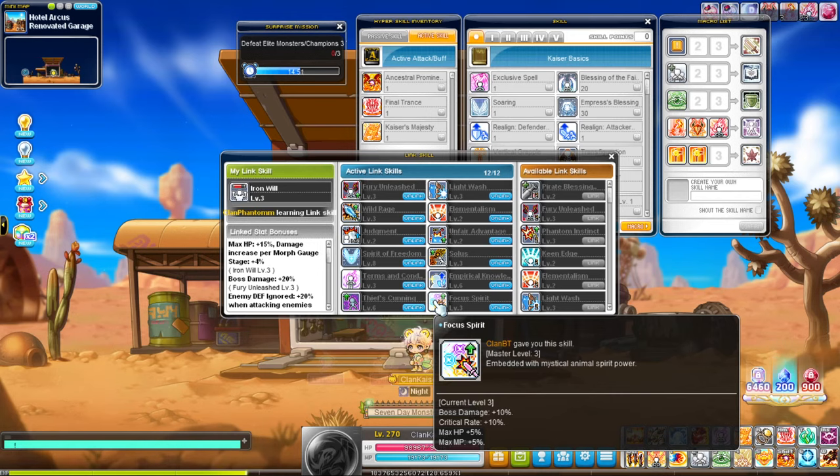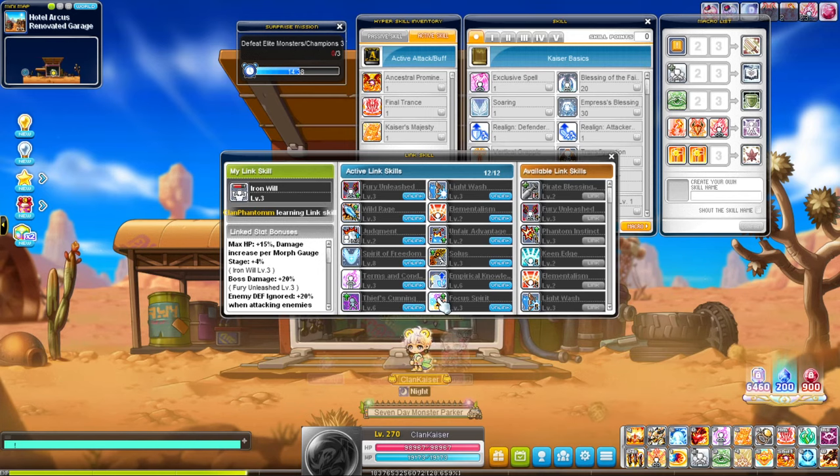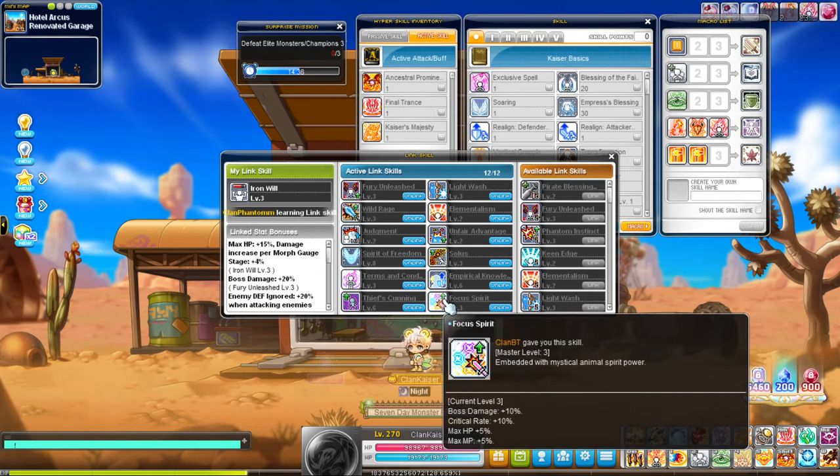Lastly we have the Beast Tamer link. I maxed this out because I needed every bit of crit rate I can get to reach 90% without Sharp Eyes, so it's extremely good for bossing if you need crit rate. It also has a nice 10% boss damage boost, which is quite useful — also good for Demon Avengers since they get 5% extra HP which translates to a little damage boost.